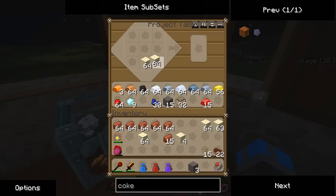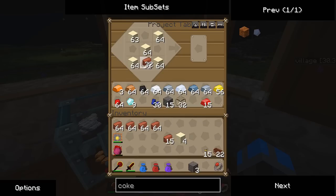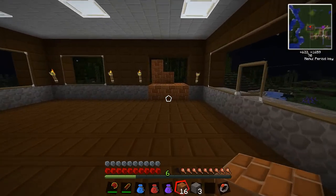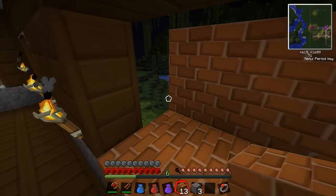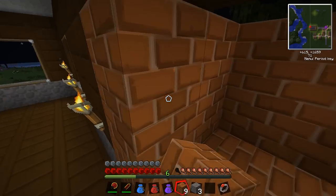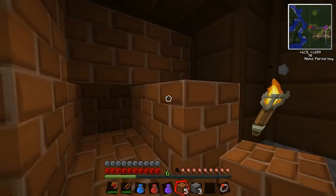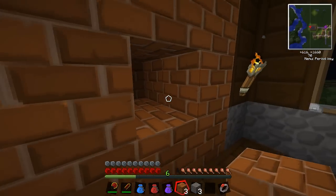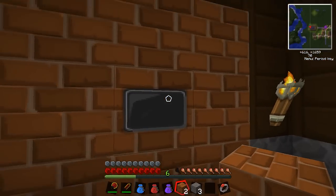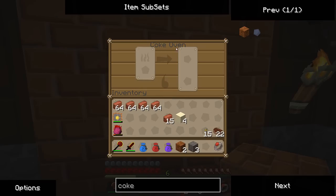Let's see - it was bricks like this and sand in this pattern. Let's see if 16 is enough to complete our coke oven. We have a 3 by 3 by 3 structure, and we leave one hole in the center - that'll be the oven area. We put this one in, it creates this little window. We've got ourselves a coke oven!